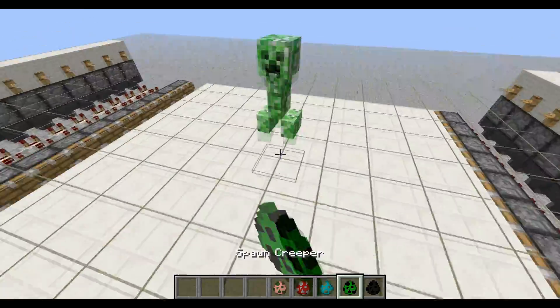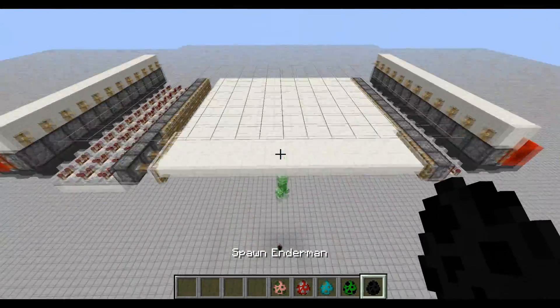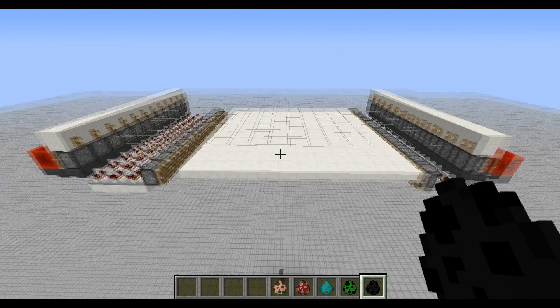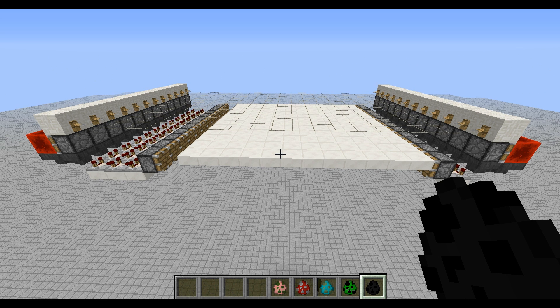Mobs go through, works very nicely, very well. So this is the basic model — this is the bare minimum you need to make it work. First of all, we'll build it, and then I'll explain how it works, why it works, and why it's good and efficient in its own way, even with all the resources.